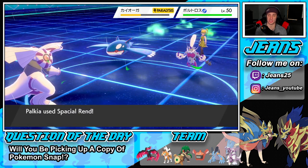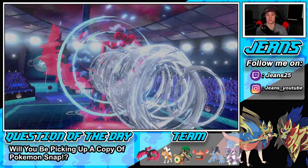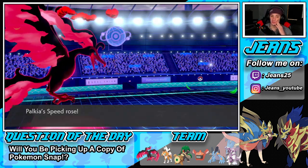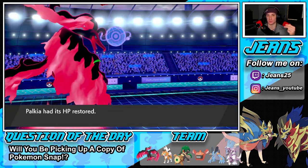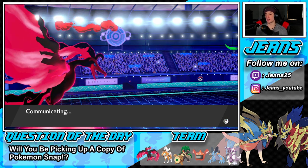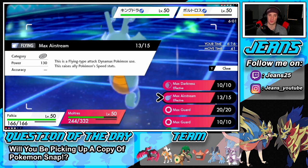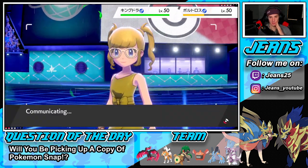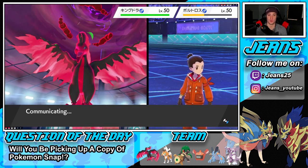Kyogre is paralyzed, going for Protect. Spatial Rend comes through for decent damage — and the reason I mention crits is because Spatial Rend has a higher crit chance. We get plus two speed, so now we can counter Kingdra's Swift Swim speed boost. I'm going to Spatial Rend again and drop a Max Starfall for the Special Defense drop — since both these Pokemon hit with special moves, that Special Defense drop on Kingdra is going to be better for us.